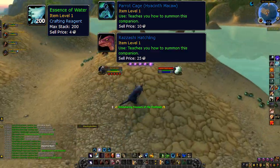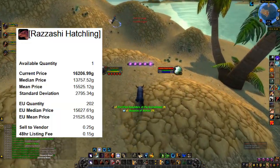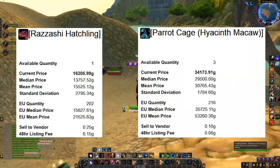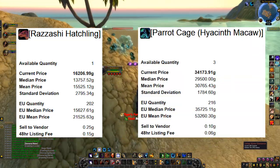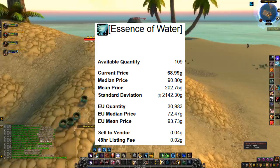Both of these battle pets are insanely valuable. The Rasashi Hatchling is worth around 20k gold, and the Parrot Cage Hyacinth Macaw is worth between 35k and 50k gold. Essence of Water sells for between 70k and 90k gold, so let's just say 80k gold!